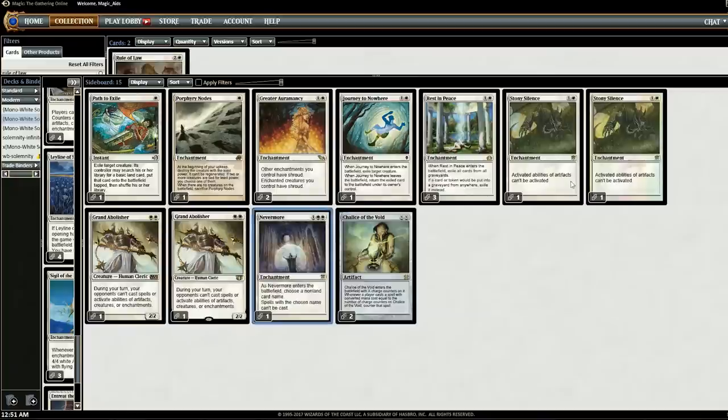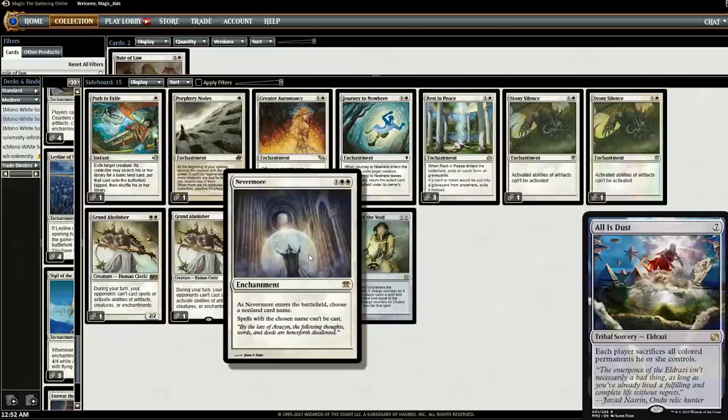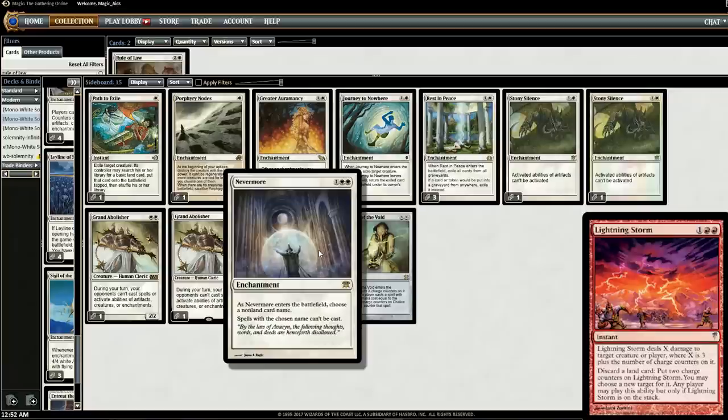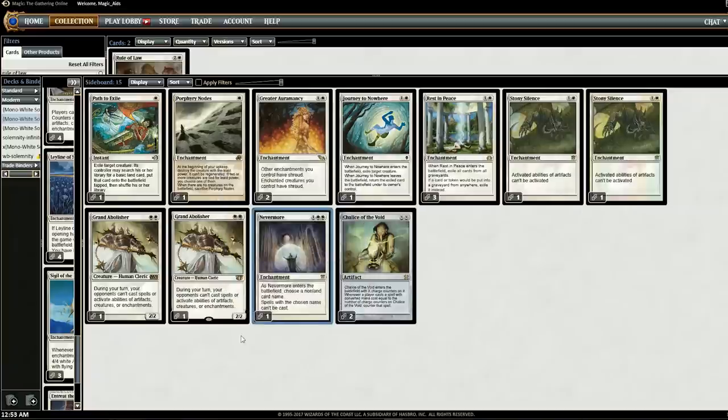The last addition is Nevermore. We had to take out one Stony Silence for it, which is a downside, but Nevermore was mentioned by a lot of people in the comments. It works well because there are certain matchups we have a hard time with — like Eldrazi Tron, where we can name All is Dust so they can't cast it. Against Titan Shift we can name Scapeshift, and against Ad Nauseam we can name Ad Nauseam or Lightning Storm. It's a really cool card; I wouldn't mind having a second one.